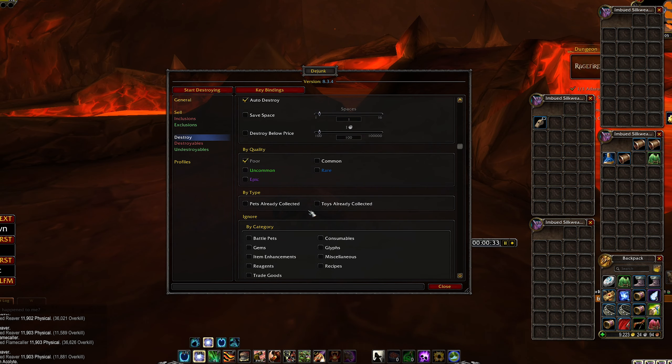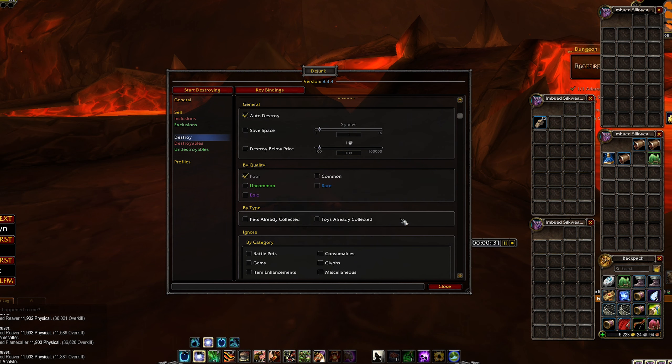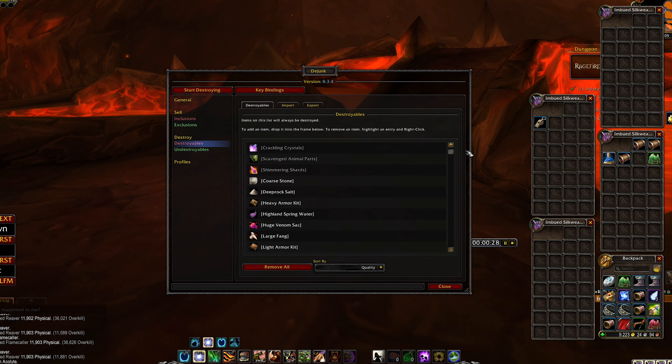Nothing else special on this page, but you can see the settings. On the destroyables list here, we have all the items I don't want in my bag — just some poor items that take up a lot of bag space when I'm farming transmog.